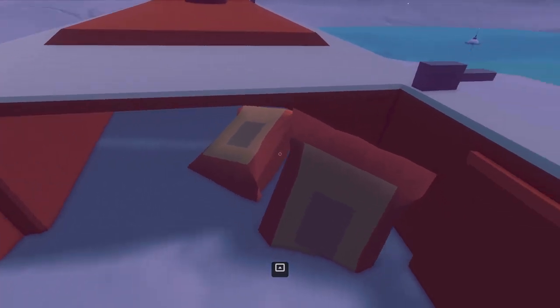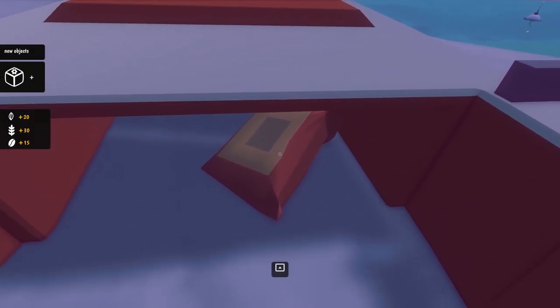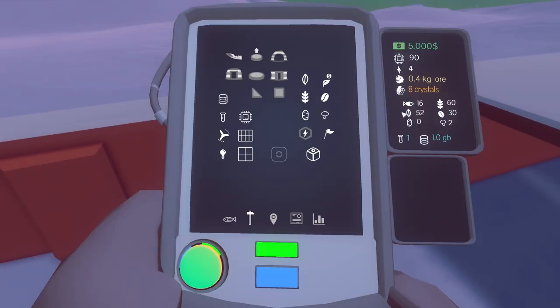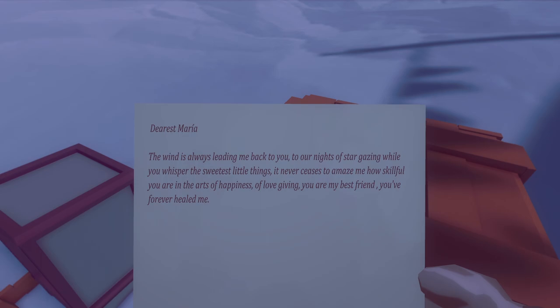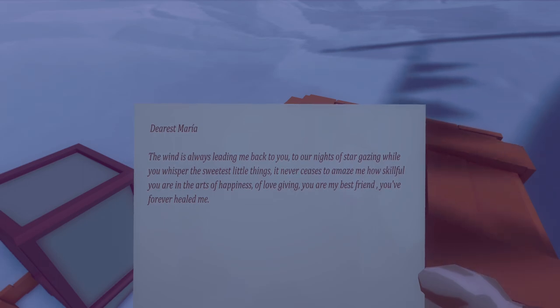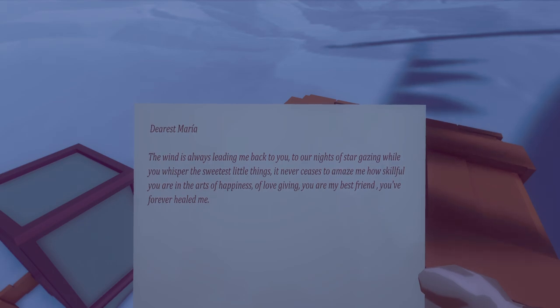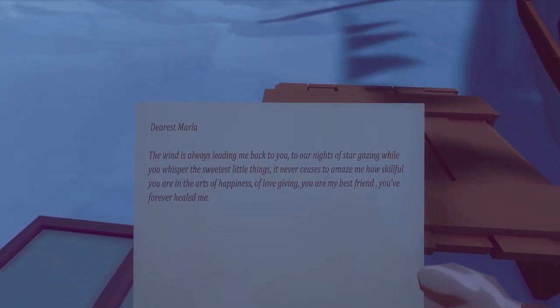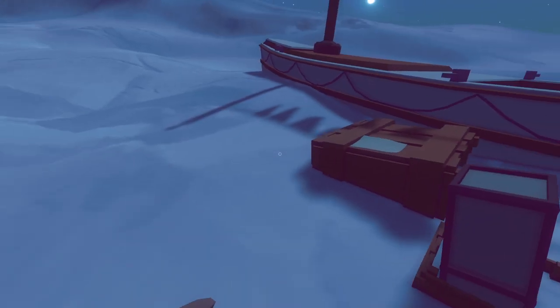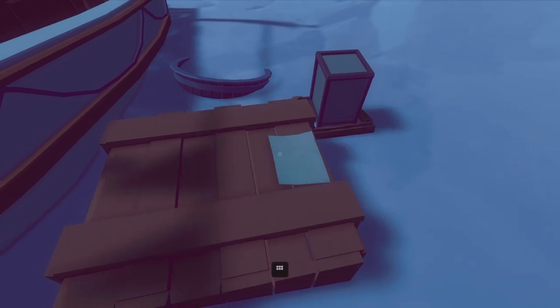What's this? New objects - those are bags of seeds and stuff. There's also a note here: 'The wind is always leading me back to you, to our nights of stargazing while you whisper the sweetest things... you are my best, forever healed me.' Is this from my mentor's colleague? This sounds like a younger woman and the old scientist - this seems pretty racy. I guess it doesn't really matter, I can't take it anyway.